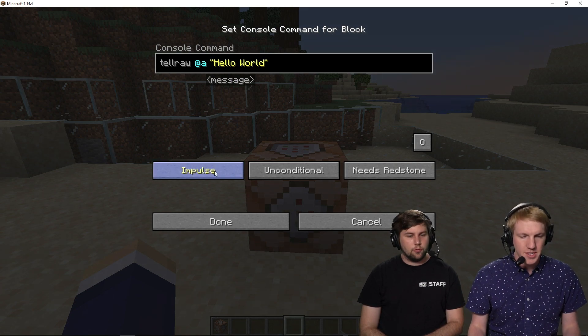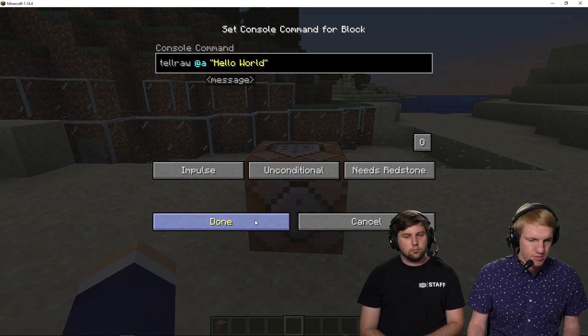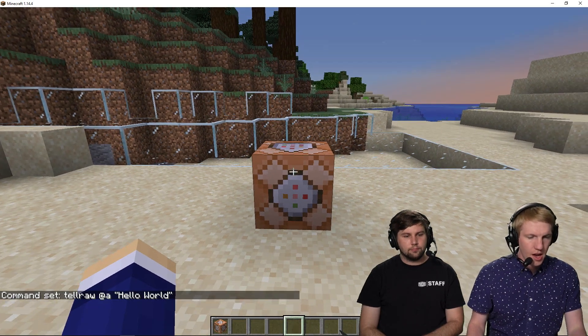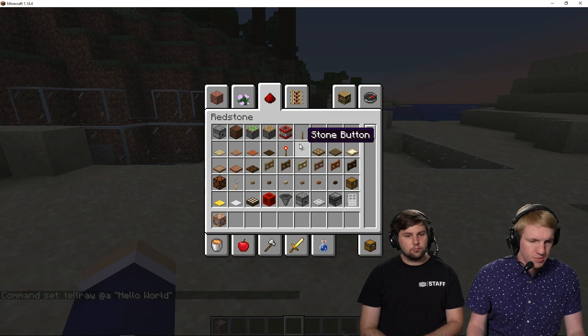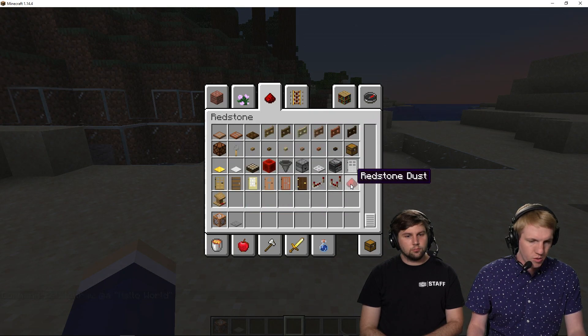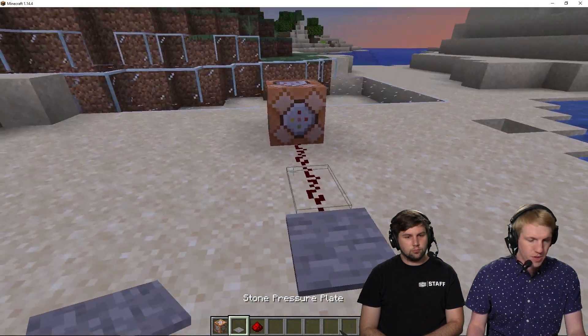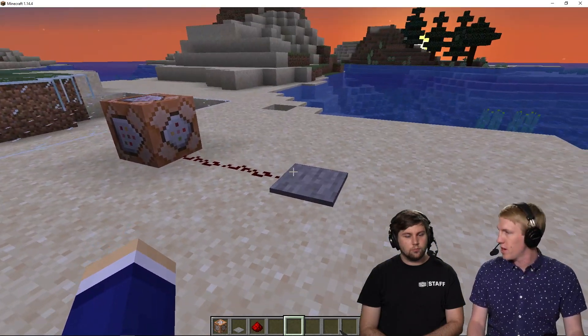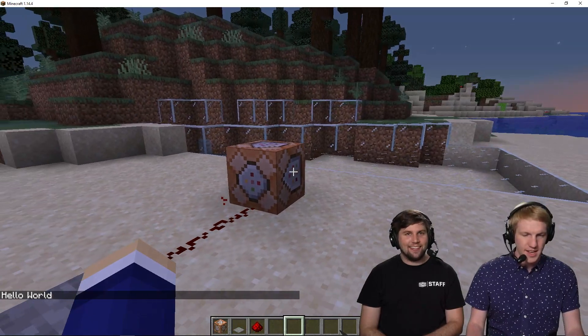Impulse just means it needs to be triggered once — we're not doing any conditional. And it needs redstone, so it's not just always running. Now we need to activate it with redstone. I'm gonna grab some redstone dust and a pressure plate. I'm gonna hook up a piece of dust and add a pressure plate. Now when we run over this pressure plate, it'll tell us hello world. There it is! That's it — it's just a really cool way to trigger messages.